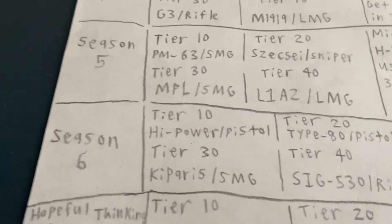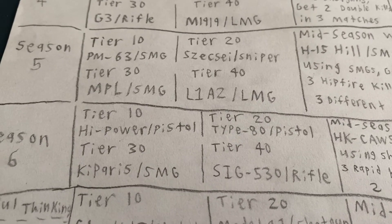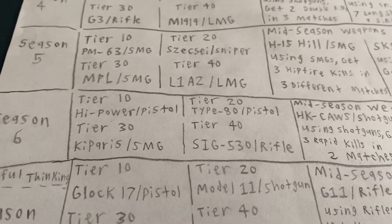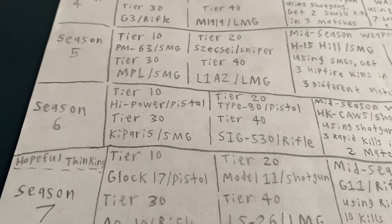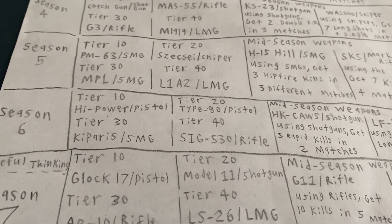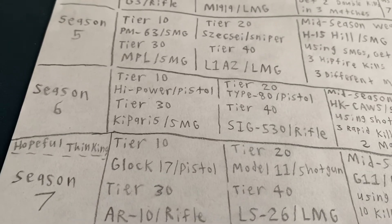Season 6 — you have the High Power and the Type 80 pistols. The High Power is basically just a higher ammo capacity, faster-shooting 1911, with a little less damage but still pretty good. The Type 80 — I hope that one starts fully automatic so you have something to compete with the CZ-75. It'd have 20 rounds on base. It's sad they actually missed out on making a machine pistol category.